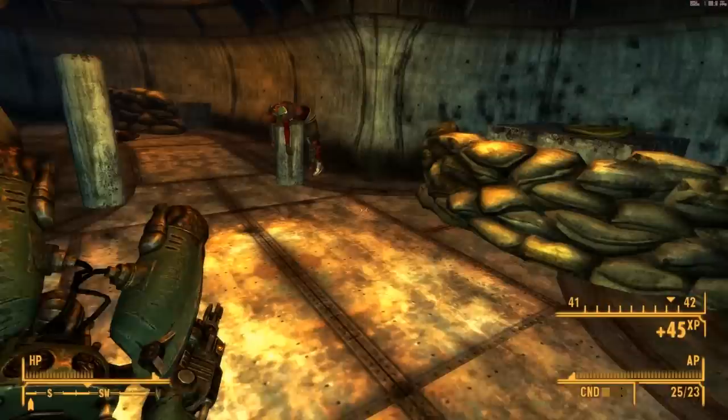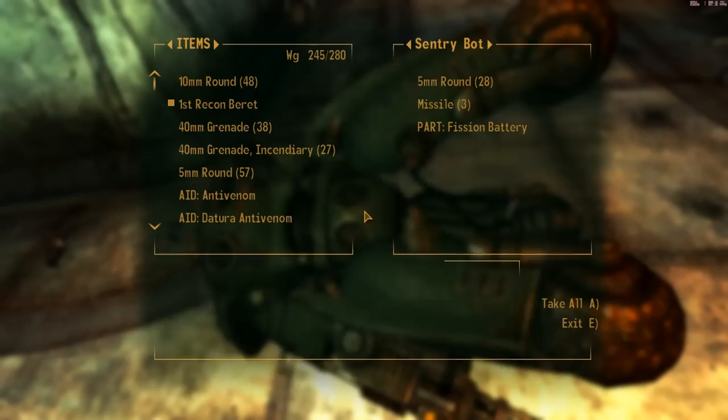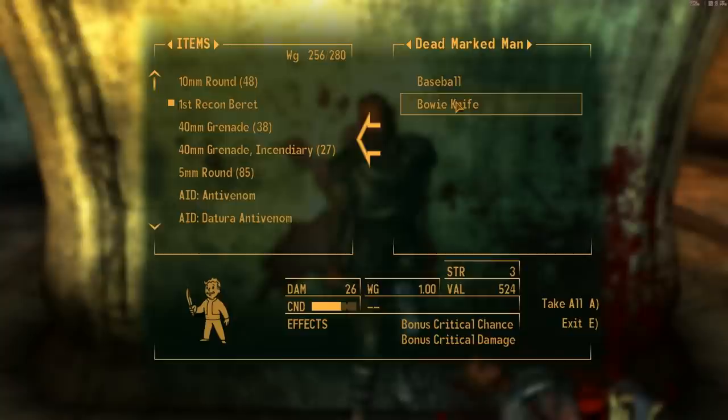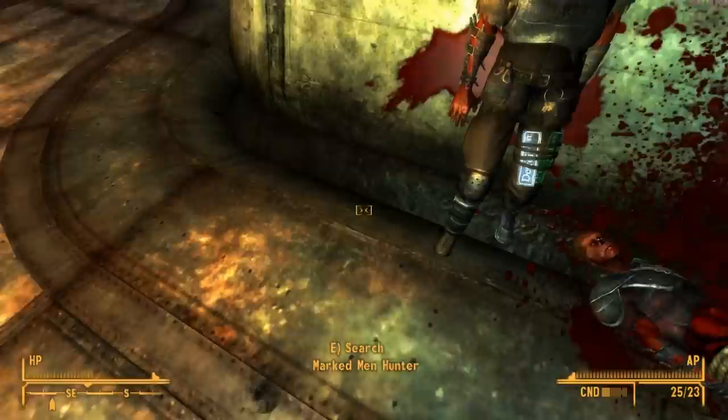We've got a bunch of people to loot. That scout armor doesn't interest me — 250 out of 280, we're still okay. These guys have got — I sure hope I find a missile launcher so I can use those missiles. Bowie knife! Wow, that's got a lot of damage for a knife. Scout armor. Have we been in here? No, we have not. Let's check it out.